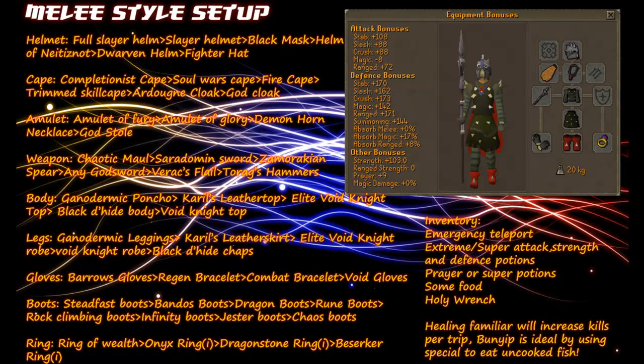For body you either want ganodermic poncho, Karil's leather top, elite void knight top, black dragon hide body, or void knight top. For legs you want ganodermic leggings, Karil's leather skirt, elite void knight robe, void knight robe, or black dragon hide chaps.